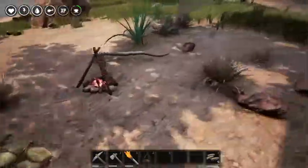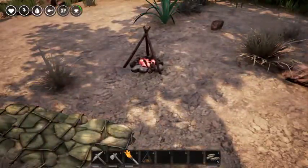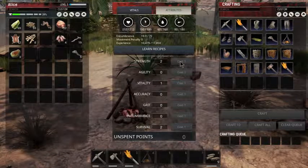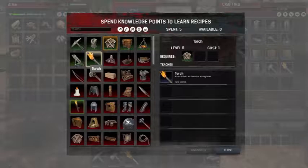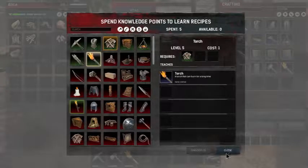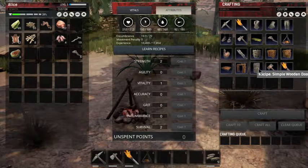Getting a little bit of lag on the game now - I don't know if that's because I'm in a busier area or what. I got another level and put the new point in strength, and I got two skill points so I unlocked stone mason and torch, hopefully a better lasting torch than the one we already have.